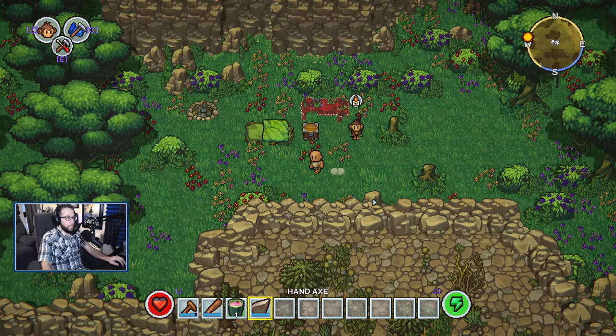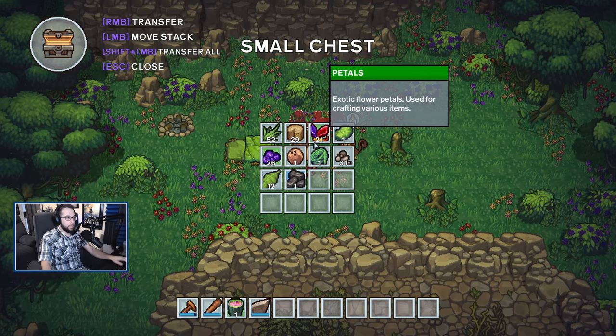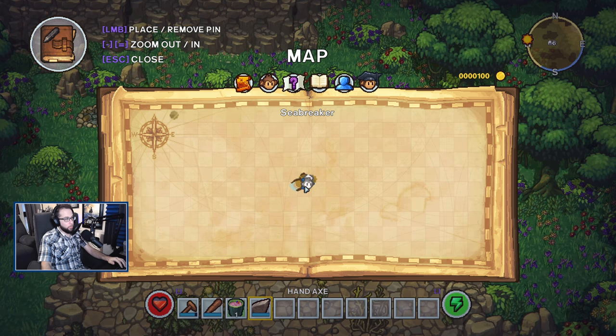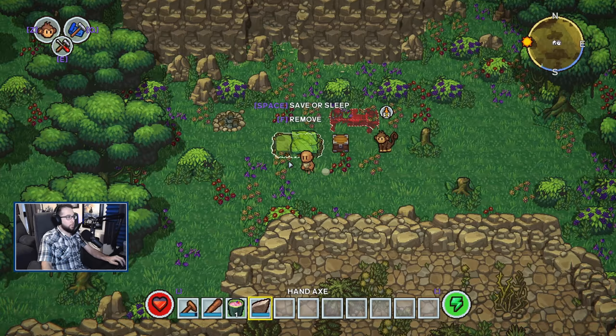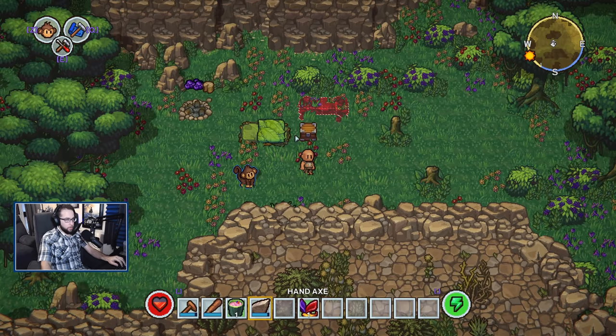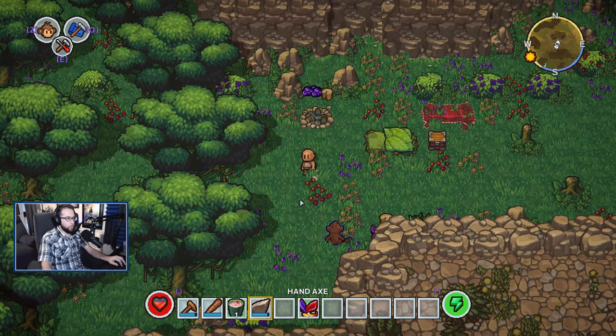This next one is more optional, but if you want even more storage there is an expanded chest you can get fairly easily by finding the Mysterious Stranger, which requires you to venture out and aimlessly explore around your island. He's going to be in a different spot for everybody, but that's going to give you a really quick and easy expanded storage for your monkey to carry around. Since I don't need the monkey and chest for this part, while we're away we're going to have him clear out this jungle for us.